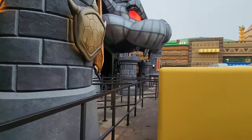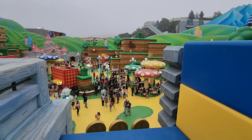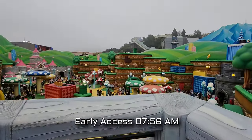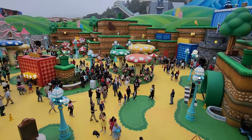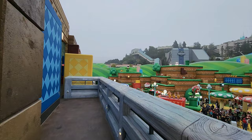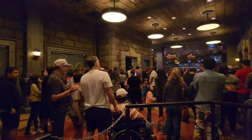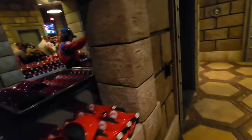Look at the standby line — there's nobody there, and the single rider line is also empty. You get some great views of the land for pictures here. These are all the early access crowd — people who paid for the one-hour early access to Super Nintendo World. Hollywood early access is always one hour before park opening. Look at all the people in the standby line experiencing the queue — but we're in the single rider line with nobody here. I get my VR headset and I'm directed to my lane — I've got the whole lane to myself.